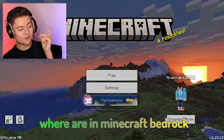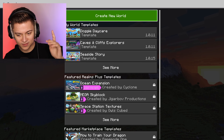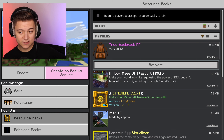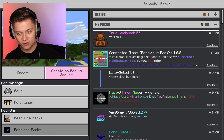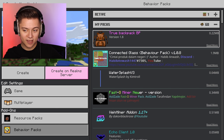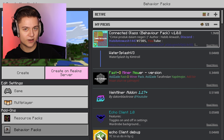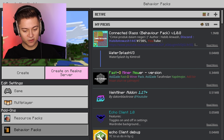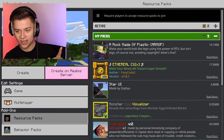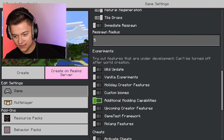We're in Minecraft Bedrock and we're about to create a brand new world because this add-on actually needs a resource pack and a behavior pack. It's called the True Backpack resource pack, and we also have the behavior pack. You need to accept both of those - it's one download to get both files. Make sure you activate both of them and have them in your active packs folder.